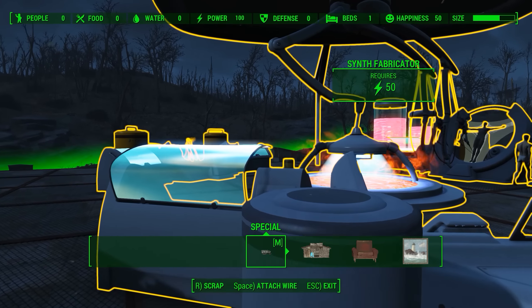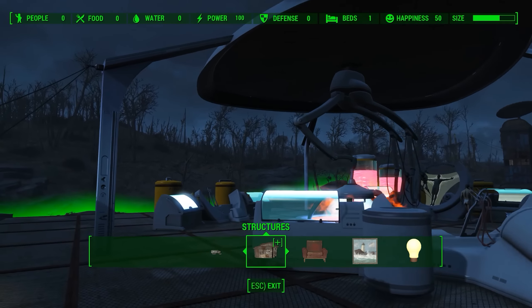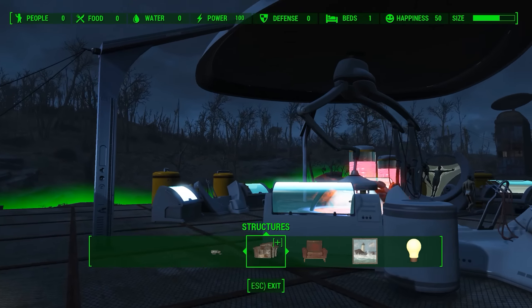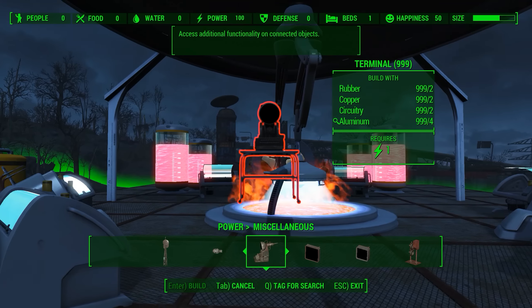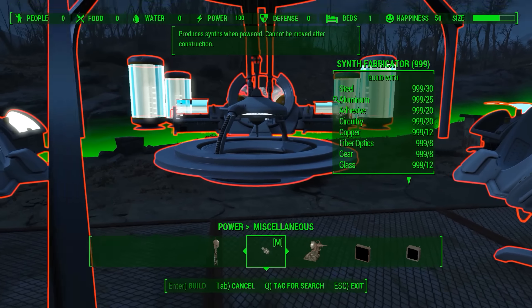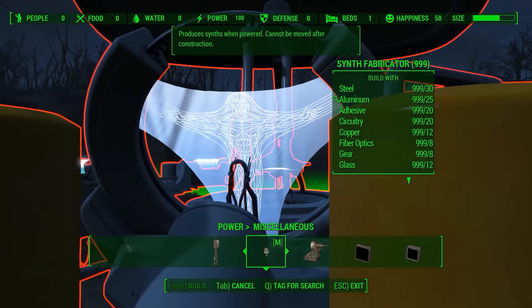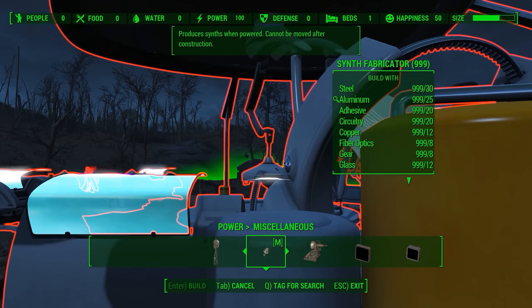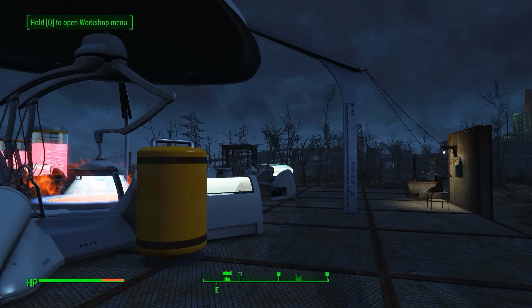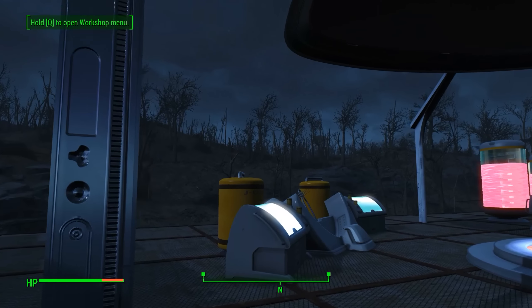Once you find that schematic and get it, you'll unlock the ability to build the synth fabricator, and as you can see it requires 50 power. The synth fabricator is in a kind of a weird spot — it's under Power > Miscellaneous. As you can see it's a really big thing and it's pretty expensive. You can check all the different requirements, so definitely not the cheapest thing in the world.